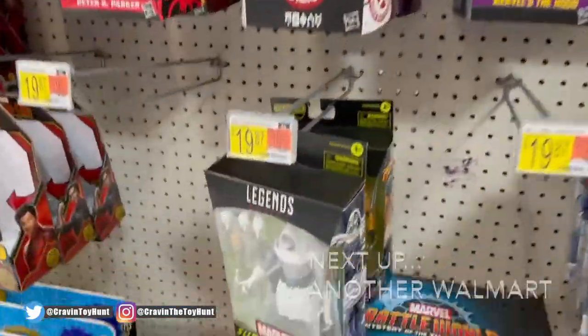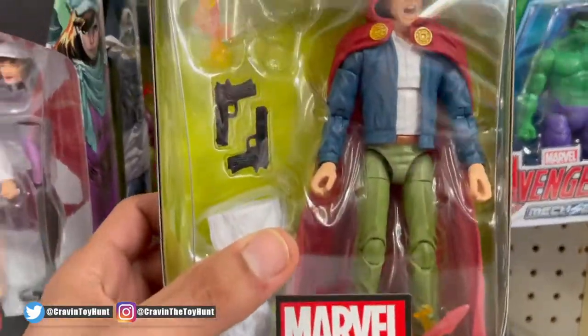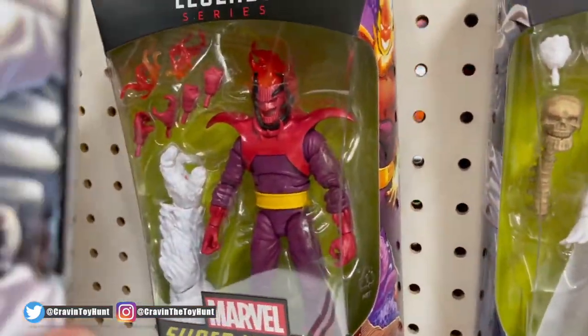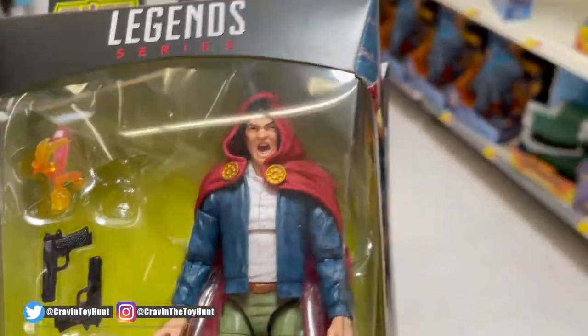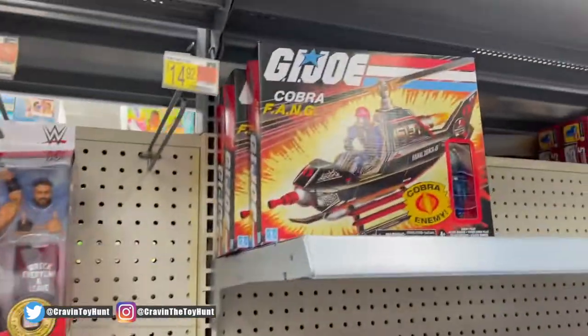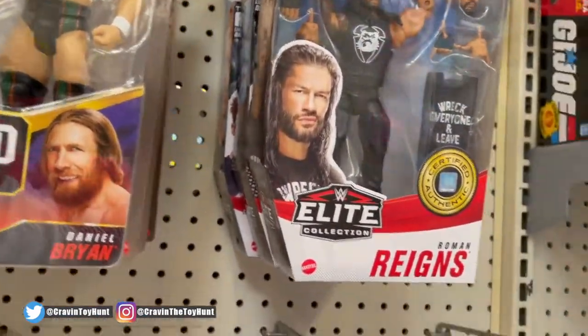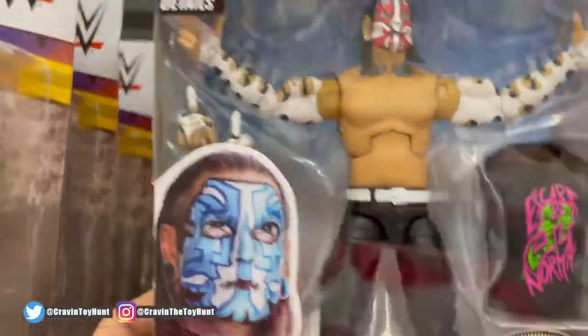At yet another Walmart and finally, finally, finally coming across something kind of dope — a White Doom and AIM Scientists. That's cool, I think I got a buddy looking for that. Some of those — another White Doom, I guess White Doom's the thing, or Mamu? We'll see if there are any other Legends. That's cool, let's see what else they have. They got a fang — that's kind of cool. As far as Legends go — Roman Reigns, the rear blue. I think it's actually the chase figure, the variant blue face or something.